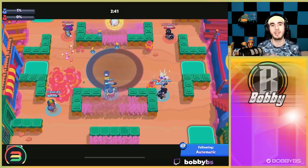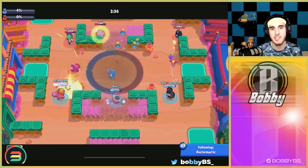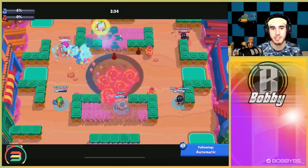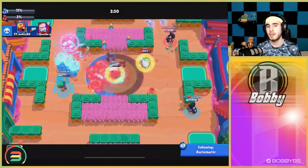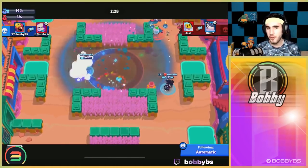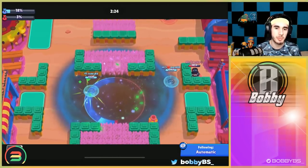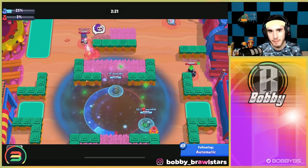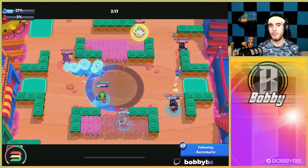You're going to 100% want to have Penny on as your lane brawler. A Penny turret in the corner is so lethal on this map, and only throwers can take it out since it's super hard to get an aggro position on this Hot Zone map. For mid, you're going to want to run a thrower — either Tick or Sprout. I prefer Tick, and if you're free-to-play you're probably only going to have Tick. Although Sprout is a really good option, and if you're more comfortable with Sprout, go ahead and run Sprout over Tick.